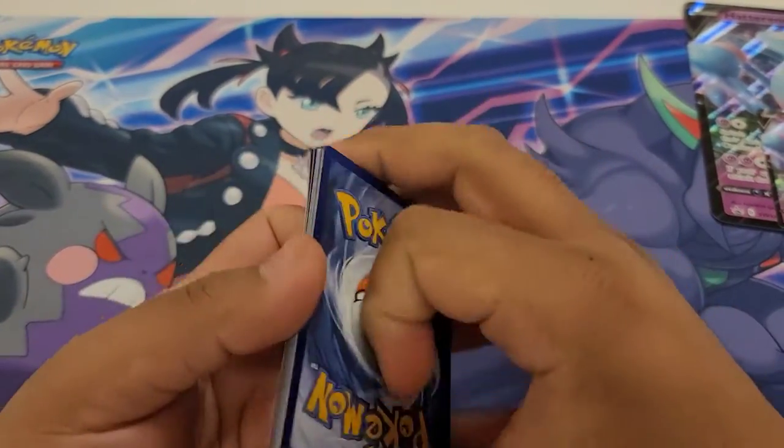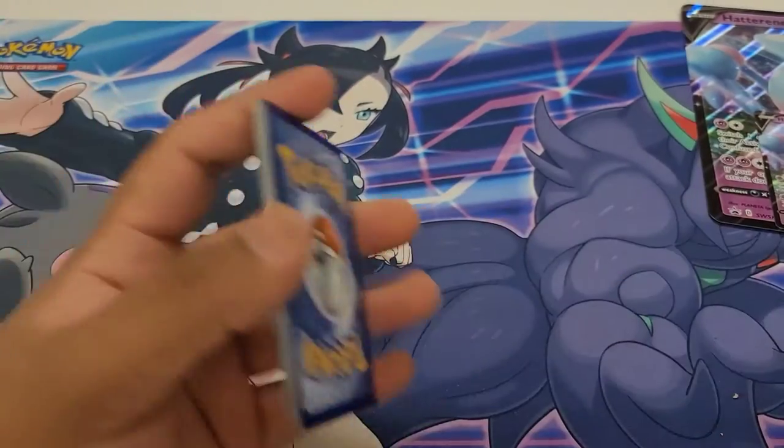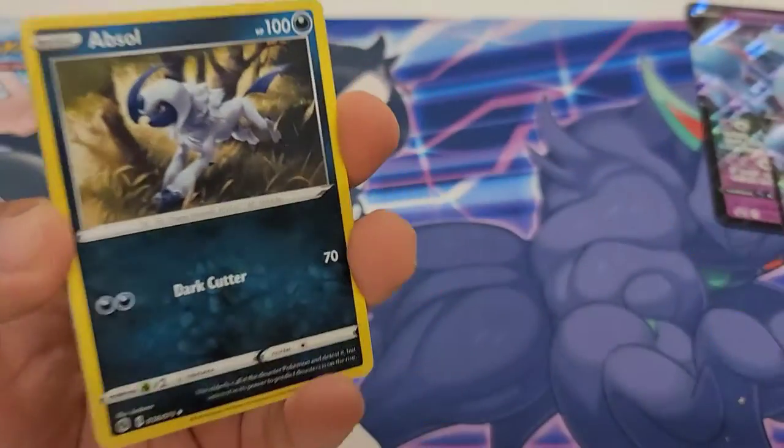This is our last chance to pull the Charizard — our last chance to pull the Rainbow Rare Charizard. So hopefully we can just pull something, because Champion's Path has been a little bit dirty for me. Here's your Champion's Path code card. One, two, three. And then we're going to drink the fire, and hopefully that's a sign that I'm going to get the Charizard.